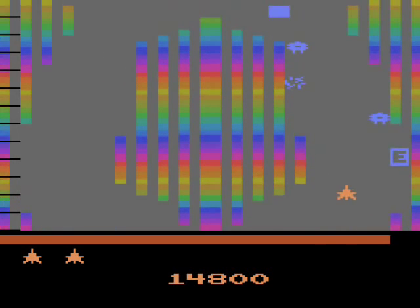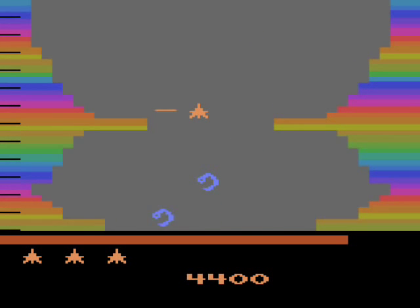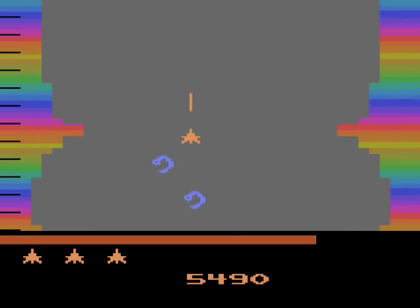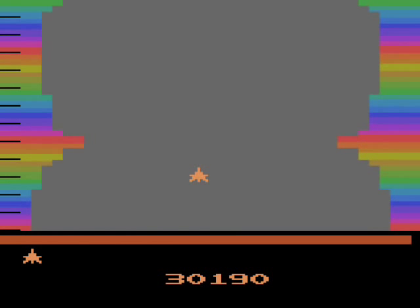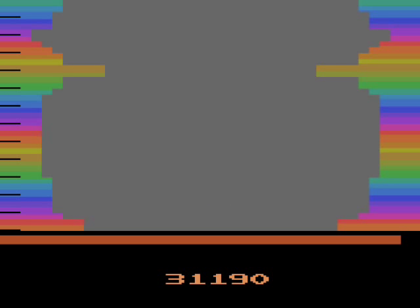The best way through is this gap right here. Then there are these snake creatures that come from underneath, and for some reason they give you points when they grab you. What the hell kind of enemy is this? Turns out they only cooperate with you three times, and from then on they kill you just like any other enemy.